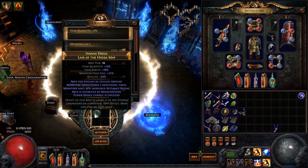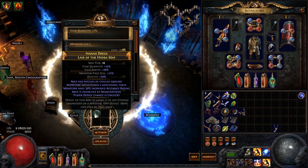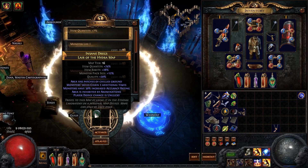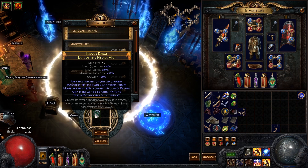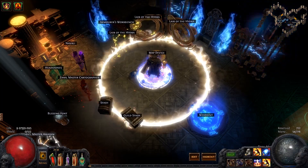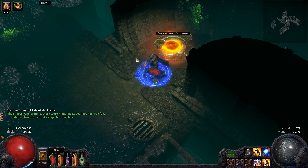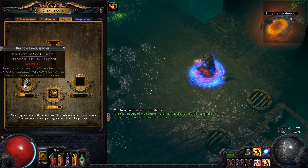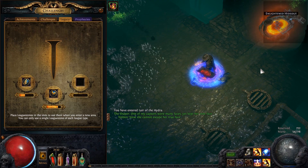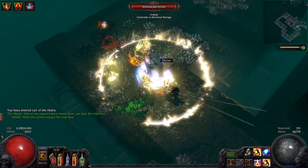Hello everyone, Equipmovo here and welcome to a gameplay commentary on my Righteous Fire build. Today I'm finally gonna do a tier 16 map. It was hard to get one. I'm finally getting some high level maps and I'm gonna do this one. I'm currently level 90 and I have like 9,000 health. Let's see what we can do against the Hydra. I have Rich league, Invasion, and Domination league.